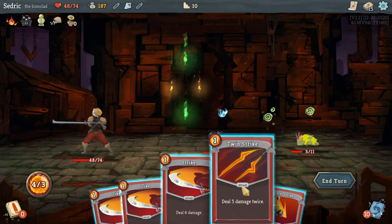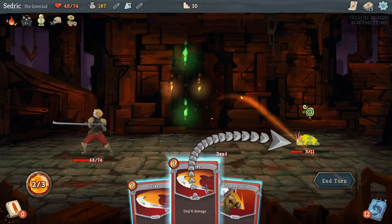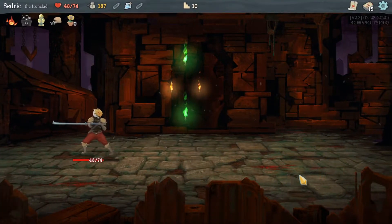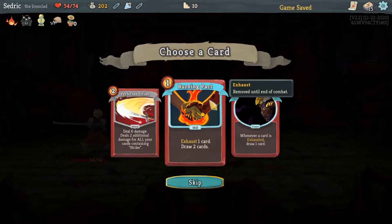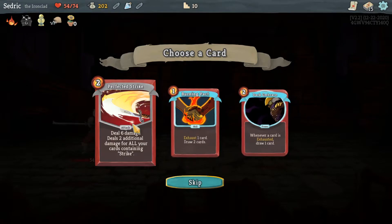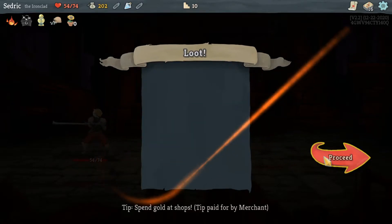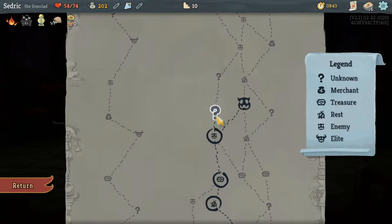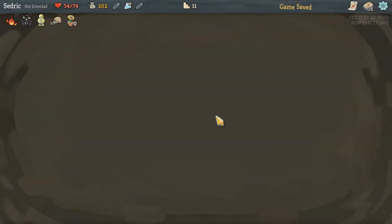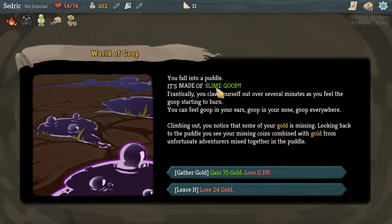I take full damage on that one. Here we go — I can kill this one and this one, sweet. Gonna heal. Whenever a card is exhausted draw a card — that's pretty good. Powers are good. I'll take Perfect Strike because there's a card in here that synergizes with strikes in your hand.